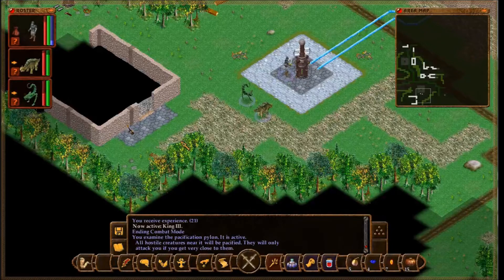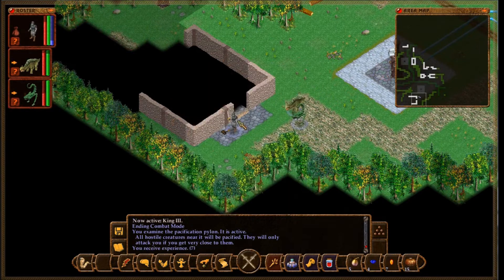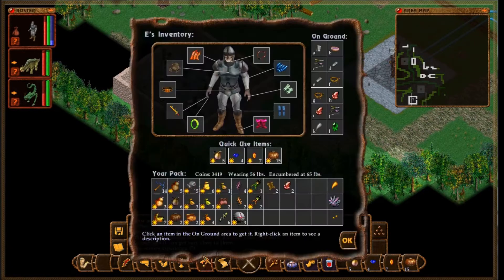I see how we get through here. All hostile creatures near it will be pacified — they will only attack you if you get very close to them. Sure, use a living tool on that one. This was a workshop for maintaining the pylons. Nobody has been in here for weeks.